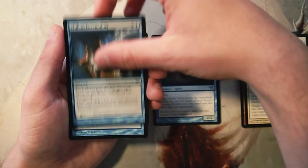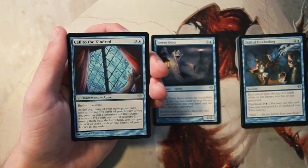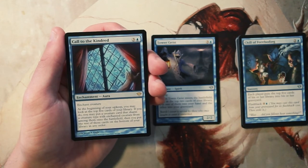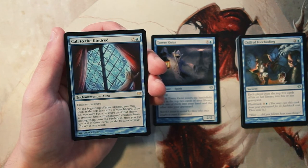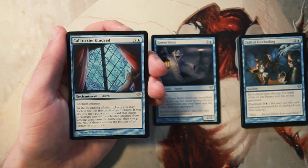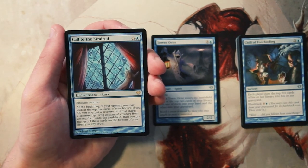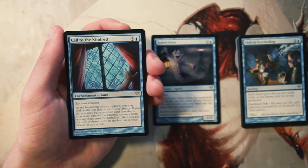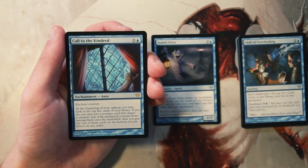Our rare is Called to the Kindred — it's an enchantment aura for three and a blue that enchants a creature. At the beginning of your upkeep, you may look at the top five cards of your library, and if you do, you may put a creature card that shares a creature type with the enchanted creature onto the battlefield. Then you put the rest on the bottom of your library in any order. This is definitely a build-around card, and build-arounds are a little tricky in limited because you're subject to whatever gets passed to you.